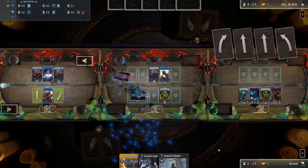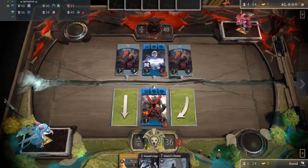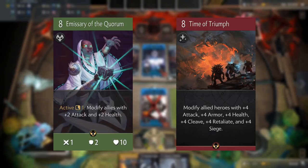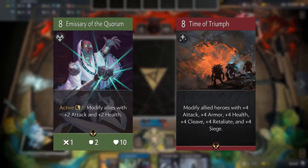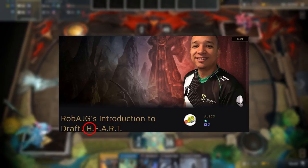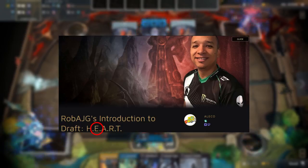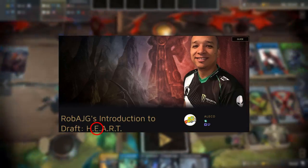But how do you decide what are the best cards? A lot of it will come down to practice, but off the top of your head you should be looking at cards such as Emesia of the Quorum or Time of Triumph. For all the other cards, there is no better way of looking at it than Team Liquid's Rob AJG's HEART method — a rough order in which you should pick up cards. The H is for heroes, as they are the most sought-after cards in the entire draft, so if you see a strong one, pick it up. The E is for exotic, or extravagant — basically these are weird and wonderful rares like Time of Triumph that you definitely want to grab.